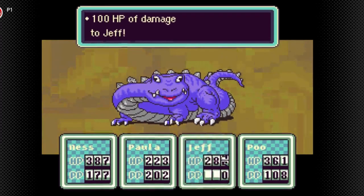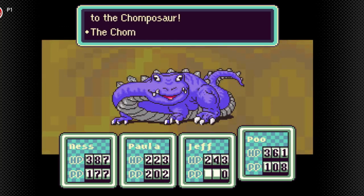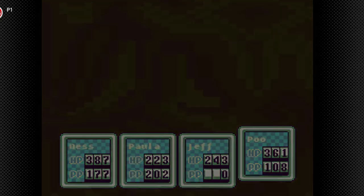It stomps with this huge foot. But yeah, these dinosaur enemies are pretty dangerous. Chompasaur became tame, and it's about that. We didn't get any magic frying pan, though.